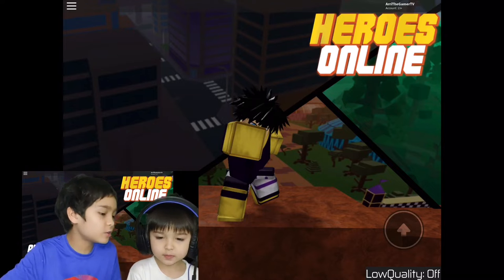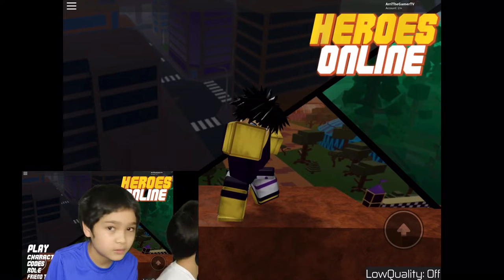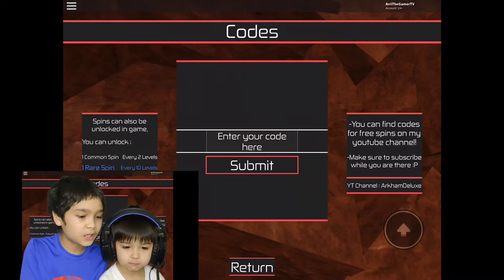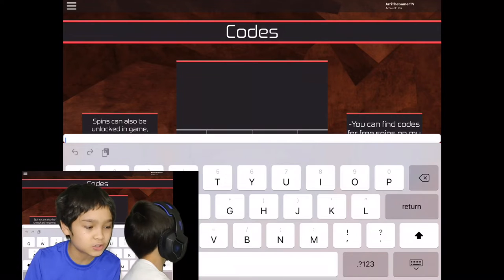So what you guys are gonna want to do is click on the codes icon on the bottom left corner of the screen, and then click on codes and then again click on 'enter your code here' and then you can type in your code. Make sure you type it the exact same way as I do so it works.